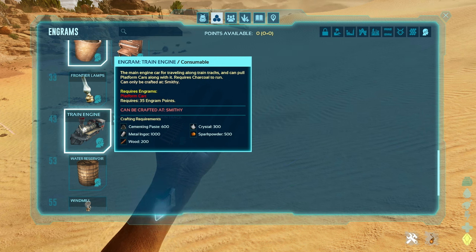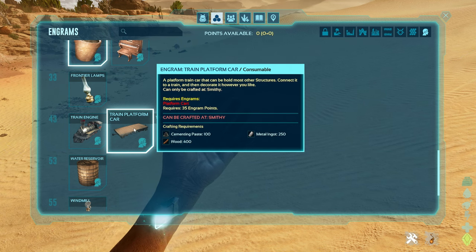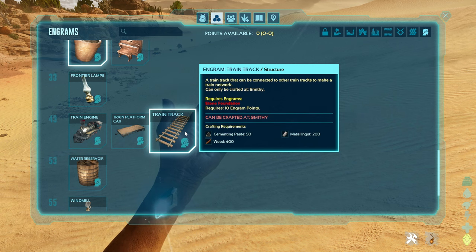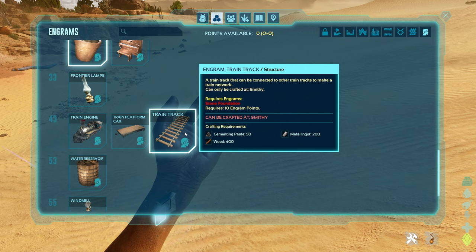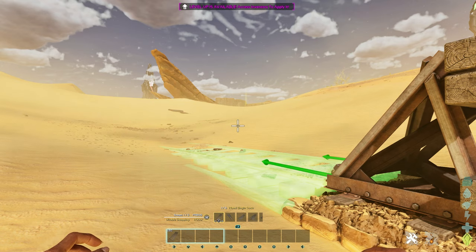You're going to need an absolute ton of cement paste if you want to build these, and plenty of wood as well, and of course metal ingots and spark powder for the train. You just need metal ingots, cement paste, and wood for the platforms, and then cement paste, wood, and more metal ingots for the track. You get 20 pieces of track when you craft a batch and then you can go ahead and place them.